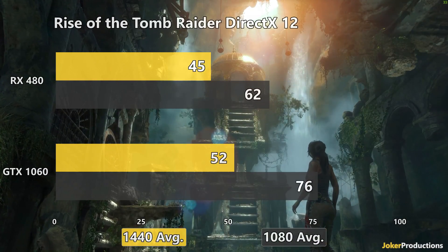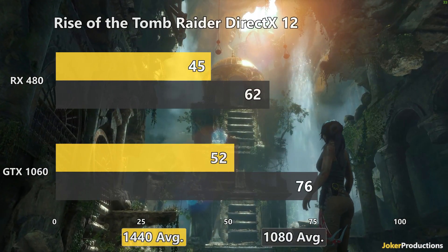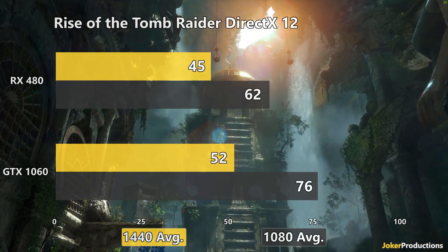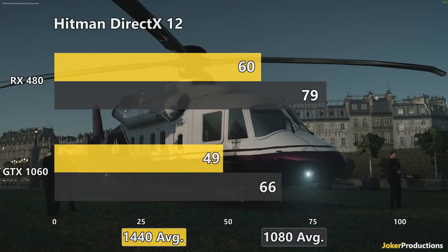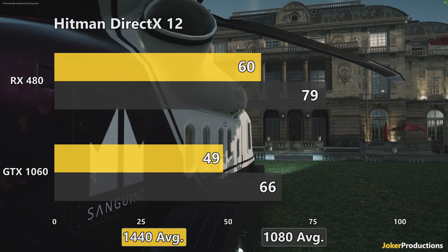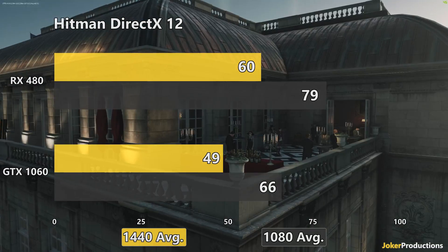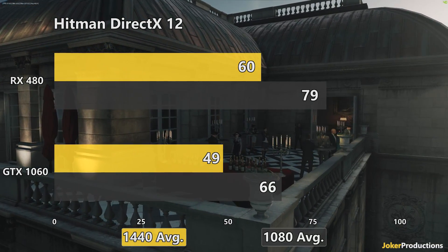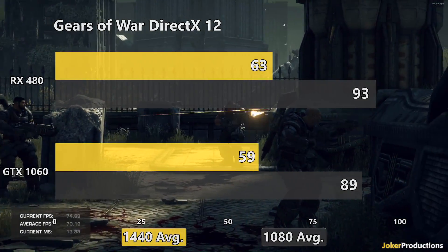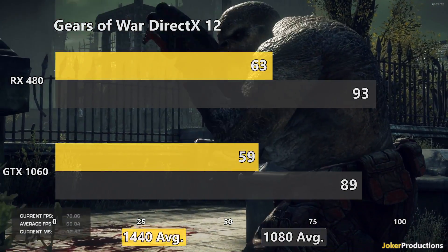They were talking about a 10% performance increase for Rise of the Tomb Raider, so that's something I did want to go back and test, because that's one of those titles that was trailing behind the GTX 1060 even in DirectX 12 testing by quite a considerable margin. We'll be talking about those 1060 numbers here too in just a little bit. Even though the 400 series was winning in games like Hitman and Gears of War for DirectX 12 testing, in Rise of the Tomb Raider it's still falling behind, so I wanted to see if these improvements could bring it closer to the GTX 1060.